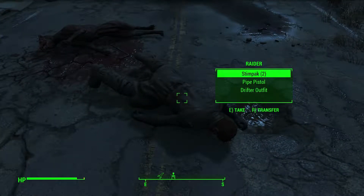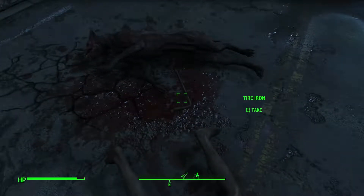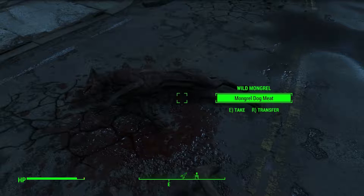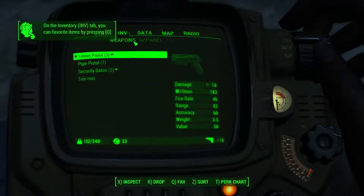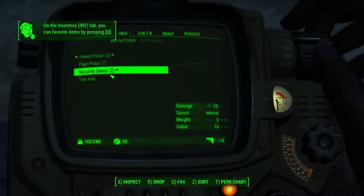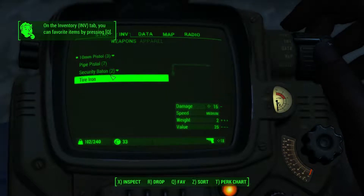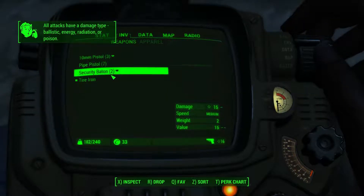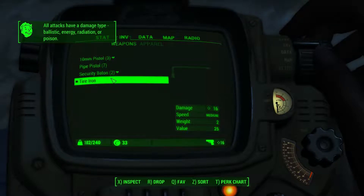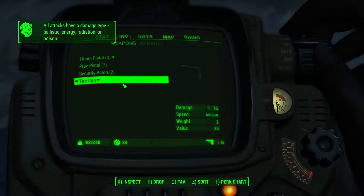Let's take the ammunition — let's just take everything. Tire iron, interesting. This one does 15 damage, this one does 16, both medium speed. Let's put this one as a favorite.